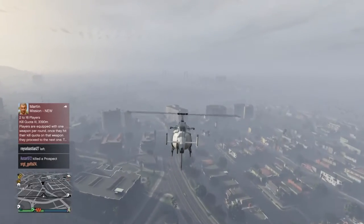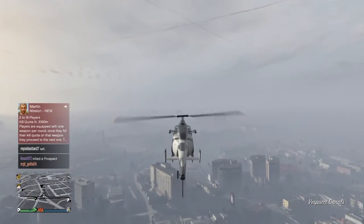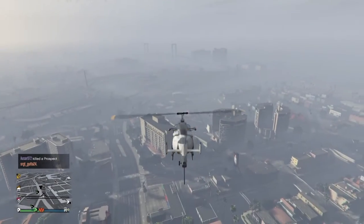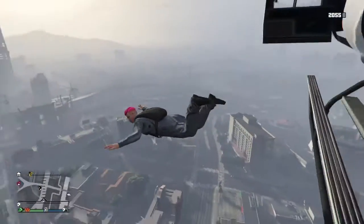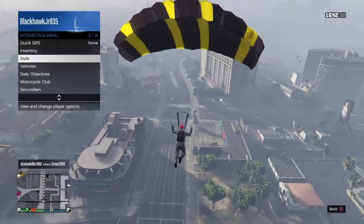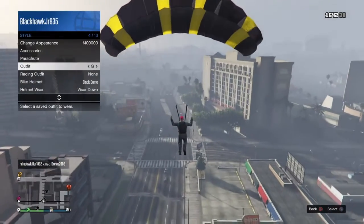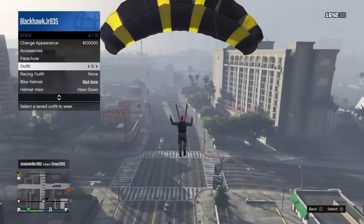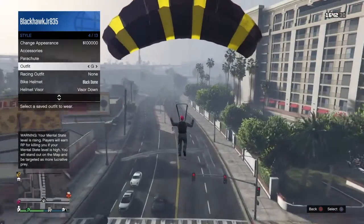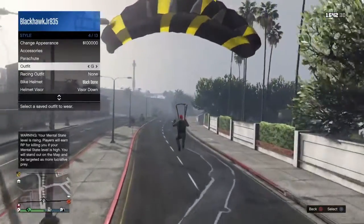For the next part, you need an outfit that has the duffel bag on it — a separate one from a glitch — and you need to get a helicopter. Have the outfit on and jump out of your helicopter, then activate your parachute. Go to style, go down to outfit, and select the outfit you're going to use for this glitch — the one we did all the outfit stuff on. Right when you land, if you roll that's okay too.